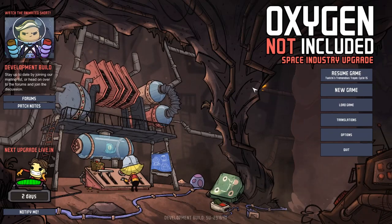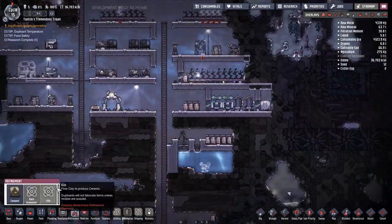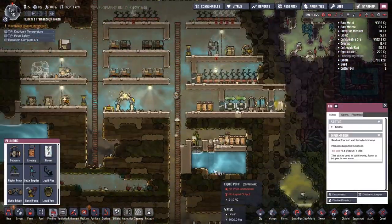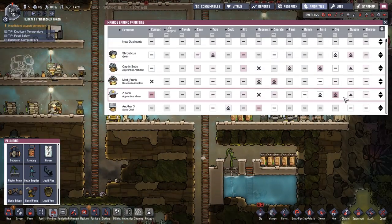Hey guys and welcome back to Clay's Amazing Space Colony Adventure Extraordinaire, my name is Twitchy. Today we're going to try and sort out our germy water situation — yes indeed, it's one of the problems that keeps creeping up repeatedly in almost any colony, and today I am going to nail that system.